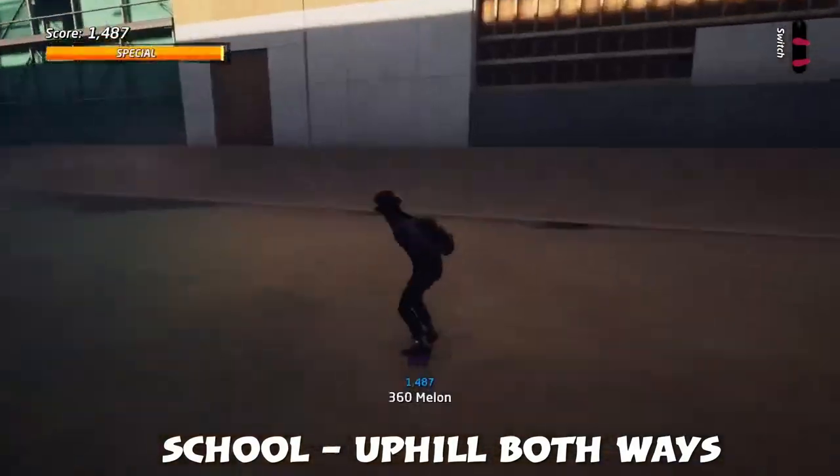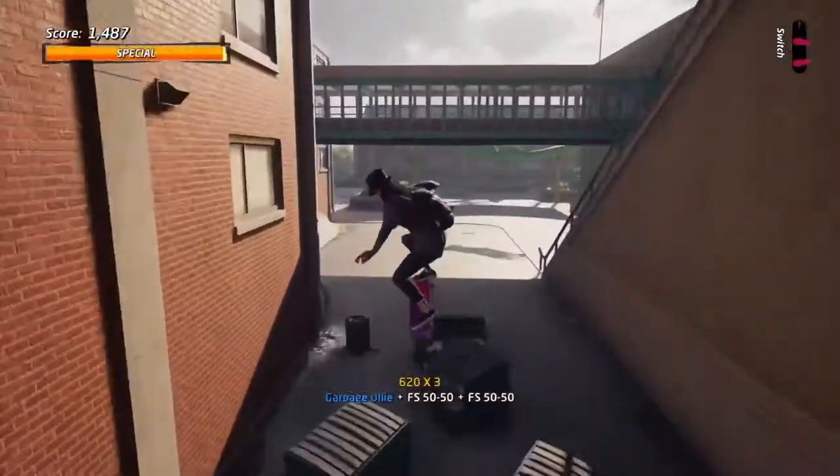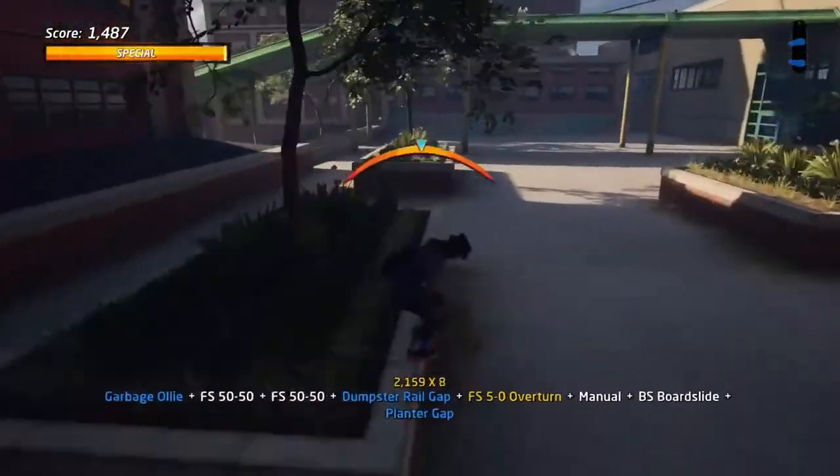Next up is School — Both Ways. I go up the ramp to maintain speed, jump over to the garbage early, over to the rail. I then hold the X button or A button to maintain speed on the manual to double up on the planter gap.